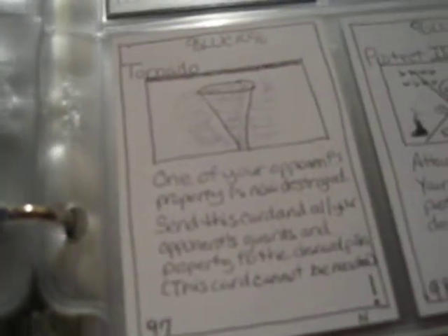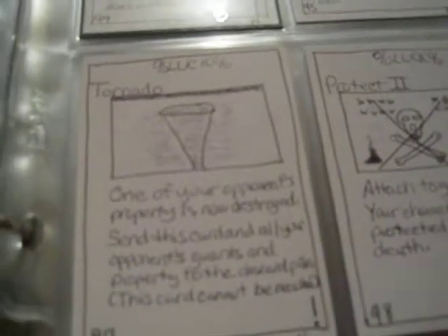Tornado — one of the most powerful destructions in the game. One of your opponent's properties is now destroyed; send this card and all your opponent's guards in that property to the discard pile. This card cannot be recalled. It not only destroys the opponent's land, it kills everybody on the outside of the property — so this is like Armageddon and a Wrath of God wrapped into one card. Definitely something you'd want in your deck; one of the best rares.